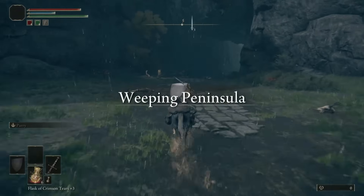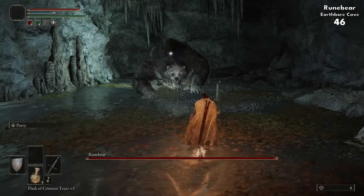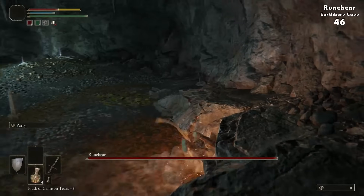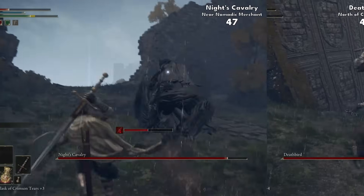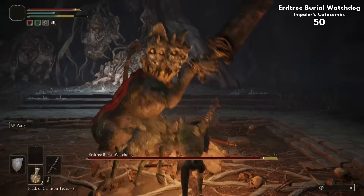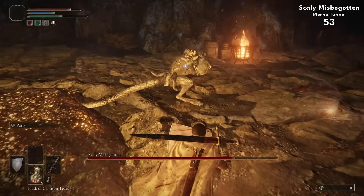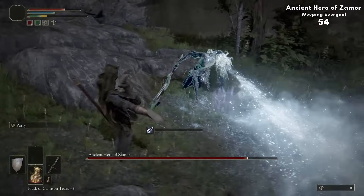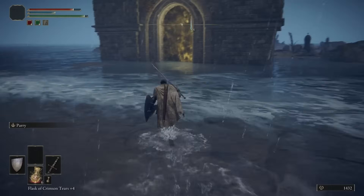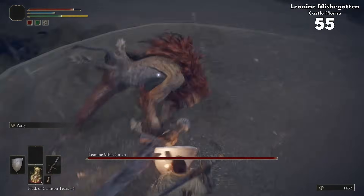Before heading on, needed to do a little bit of backtracking, as I'd forgotten all about the Weeping Peninsula. Not much to focus on here though, as honestly nothing gets in our way from reaching bosses — we do get a lot of repeat bosses scattered around here to grab. The rest are just underground bosses, which this game absolutely loves. Tunnels, ruins, caves, even jails could make the list. We finish the area with the Leonine Misbegotten, reaching 55 potential first bosses so far, and we're not done yet.